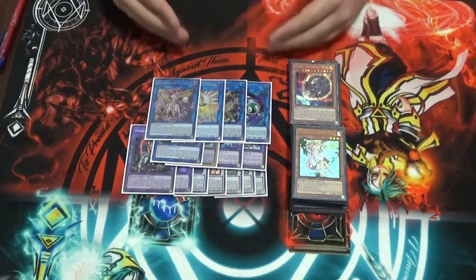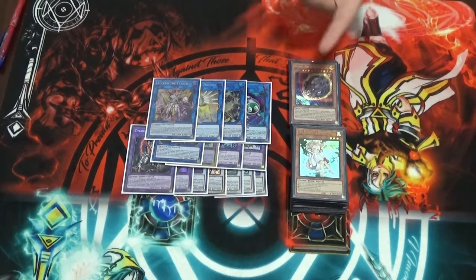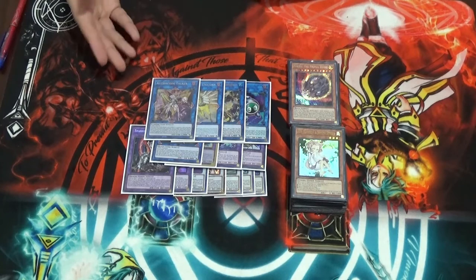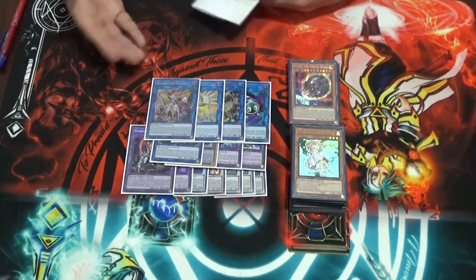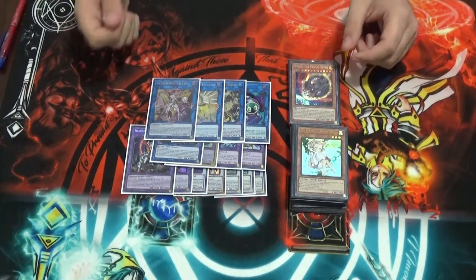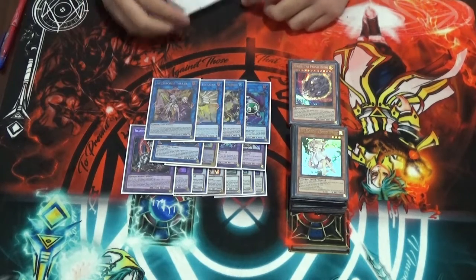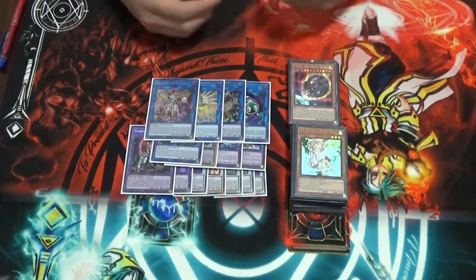My first loss of the tournament was Match 3 — Blackwings vs True Zoo Tri-Brigade. It went to Game 3 and he won at time due to Accesscode Talker beatdown through his Tri-Brigade deck. Then Match 4 was another Zoo Tri-Brigade deck — I 2-0'd them because I was more ready on how their deck worked after facing it for the first time. Then Match 5, I went up against Prank Kids and 2-0'd them because Ash came in clutch both games — I Ash'd his normal summon, he linked into Meow Meow, I Ash'd that too, and he had no follow-up plays.